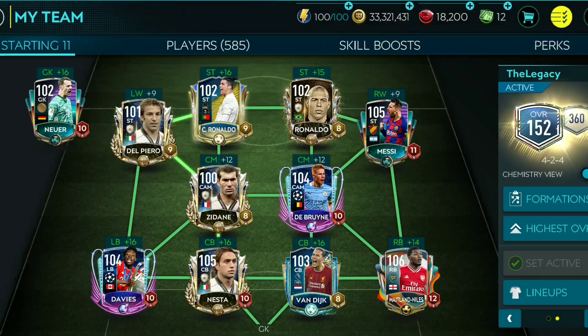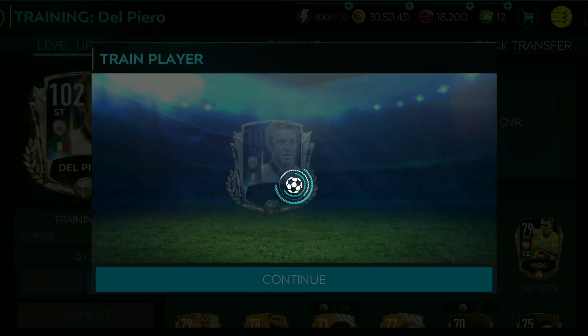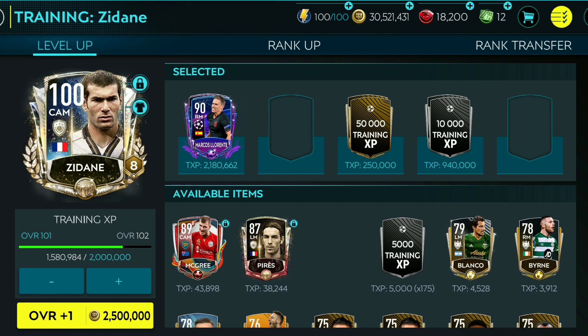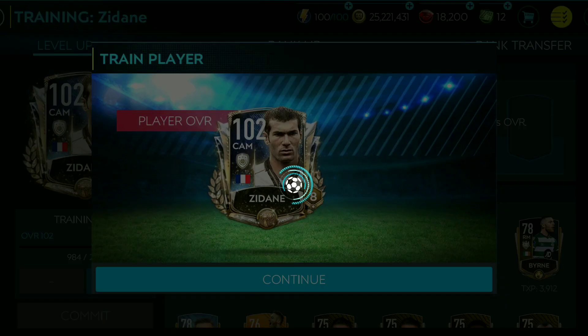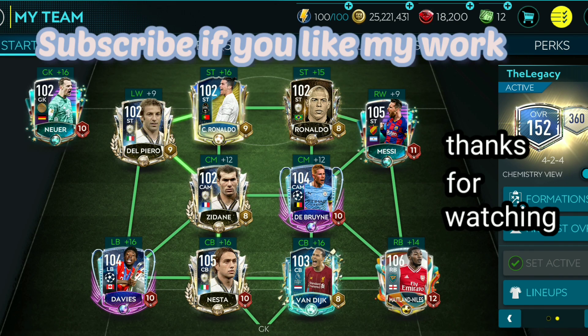On to the final set of upgrades — let's upgrade R9 to 102 OVR, one of my favorite players on the pitch. This rainbow is absolutely brilliant. Deadly Dynamos legend — upgrade him to 102 OVR as well. And that is WPR to 102 OVR. Final upgrade — Mr. Zidane, you stayed in my team for a long time, you deserve an upgrade buddy. Let's put all the XP in. And that is Zidane to 102 OVR — that is my final upgrade for this video. I hope you guys liked it. Thanks for watching, goodbye!